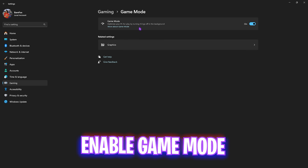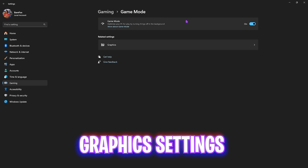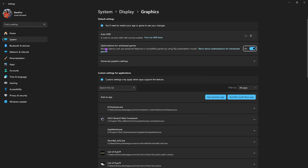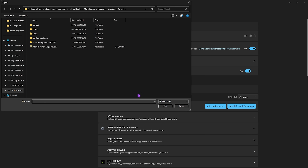Go back to Gaming, head over to Game Mode, and turn it on. Game Mode optimizes your PC by turning off applications in the background and helped me gain extra performance. Right beneath that you'll find Graphics Settings — click on that, enable Optimizations for Windowed Games, then click on Advanced Graphics Settings and enable Hardware-Accelerated GPU Scheduling. This will help your graphics card render games more efficiently.